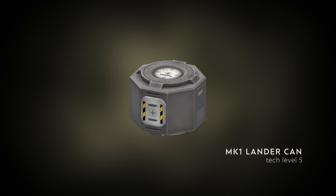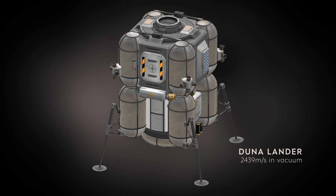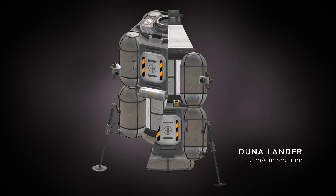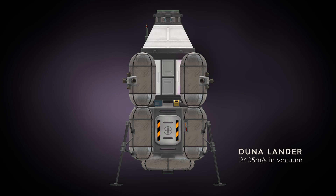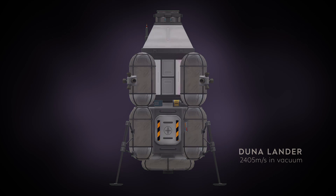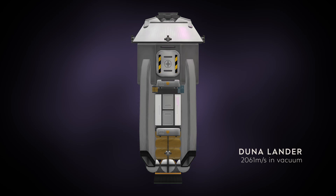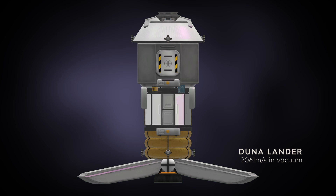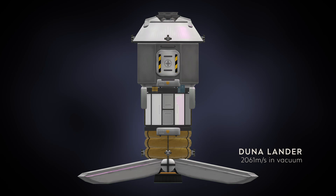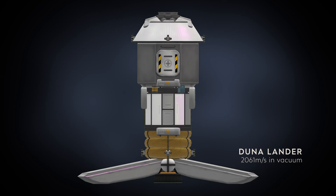The MK1 lander can, being symmetrical, gives you the choice of placing the Science Junior both below and above. Having a pod close to the ground has the huge advantage of saving you a ladder, and that's that much less dead mass. Before moving on to another proposal, let's mention this idea of using air intakes to look pretty and to replace landing gears. It's not optimal because their mass is greater than regular landing gears, but I like this idea very much.